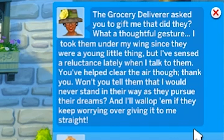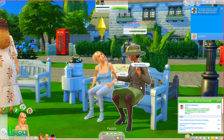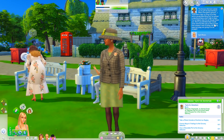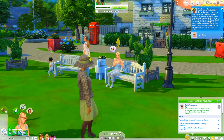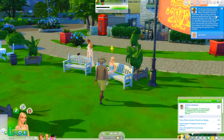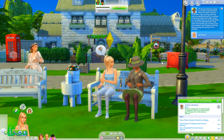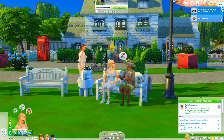The mayor says: "Rahul asked you to give me that ditty - what a thoughtful gesture. I took him under my wing since he was younger, but I've sensed a reluctance lately when I talk to him. You've helped clear the air though - thank you. Won't you tell him that I would never stand in his way as he pursues his dreams?" So she's actually being understanding - I don't know why April is getting so mad at her. It's interesting that she says she took Rahul under her wing - I'm not sure if they're related.